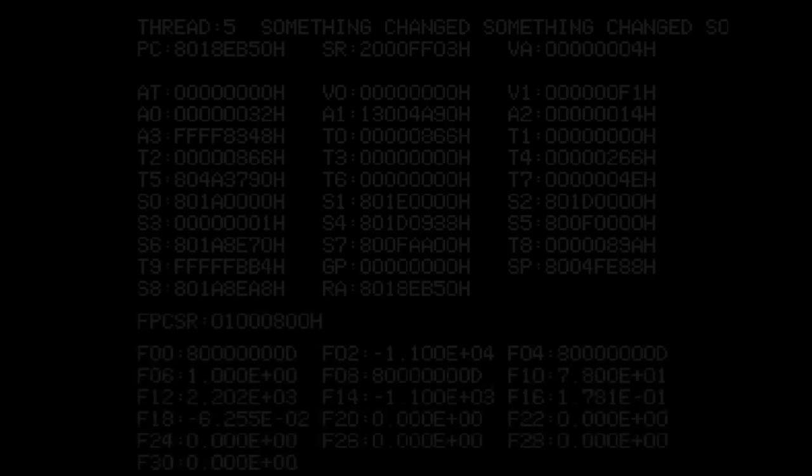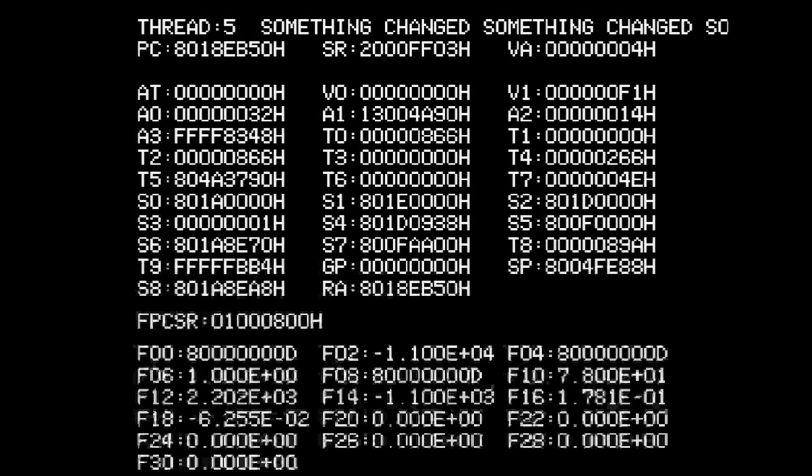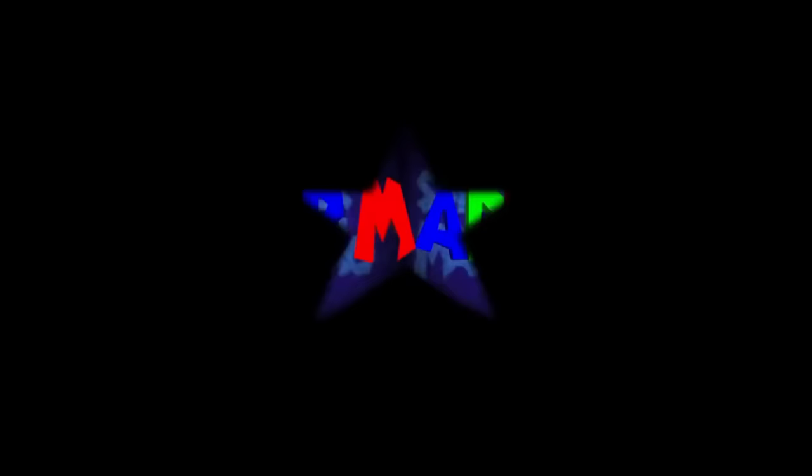After getting the star, an error appears, with the only coherent words being 'something changed.' Those more experienced with Mario romhacking may be able to recognize if anything in this supposed error is off, but since I can't, I'll move on. Let's restart the game and hopefully this time it'll work right.